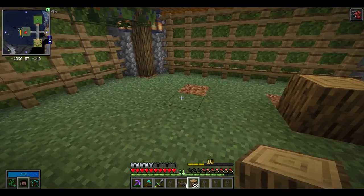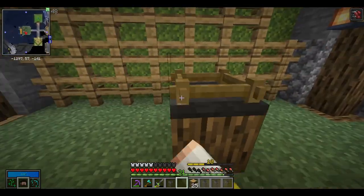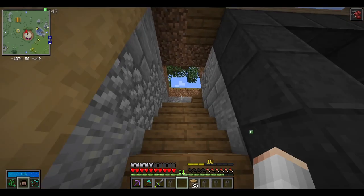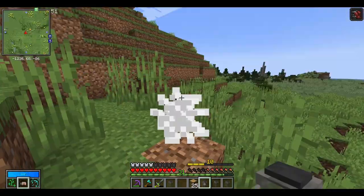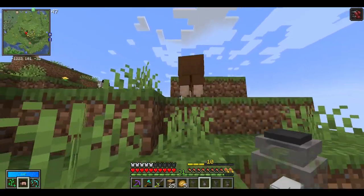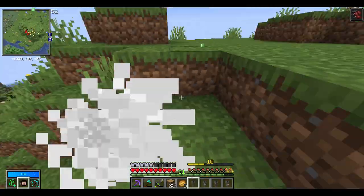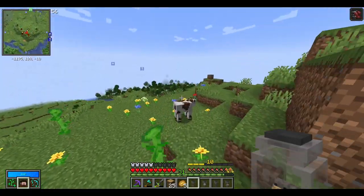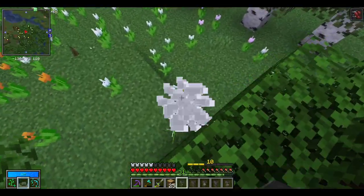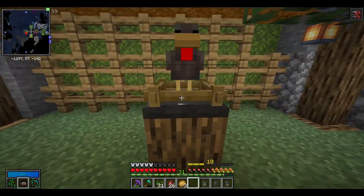We'll put a couple blocks down to hold our actual animal pins, one pin on each block, and start gathering all the animals we need. We'll put the cows right there. I'll be back once I find some sheep, chickens, and some pigs. Okay, this is actually going to be a pretty cool test. It kind of feels like I'm playing a version of Pokemon. I think you can even pick up bees with this — yeah, you can. We'll start adding all the animals.